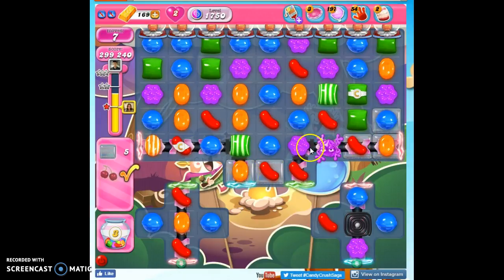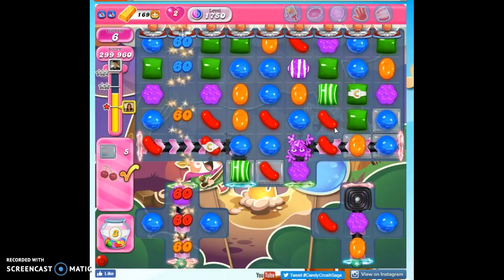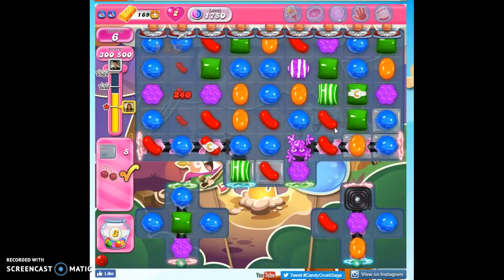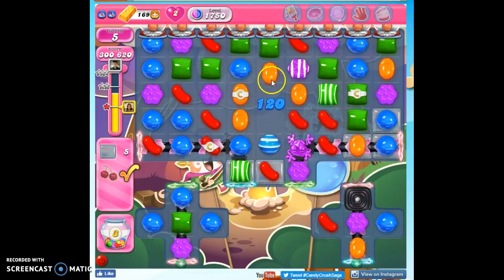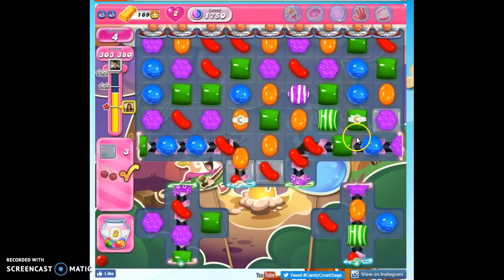We've got them all kind of in the same area. I don't have the frog filled, and I can't quite get a color bomb here. Let's make more specials. This would be a nice one to detonate right where it is. I hate that licorice.